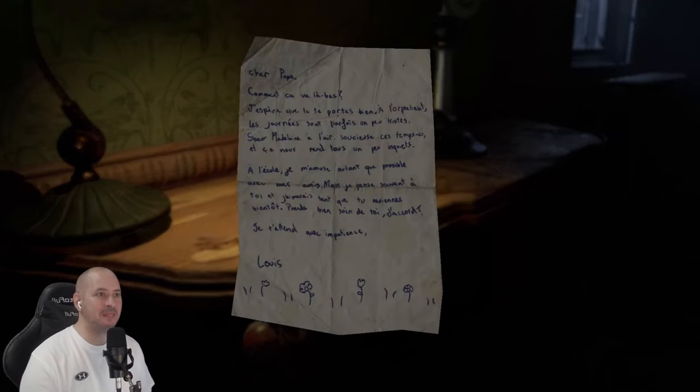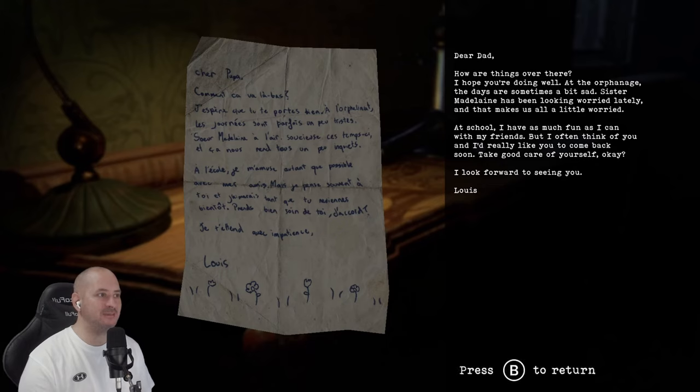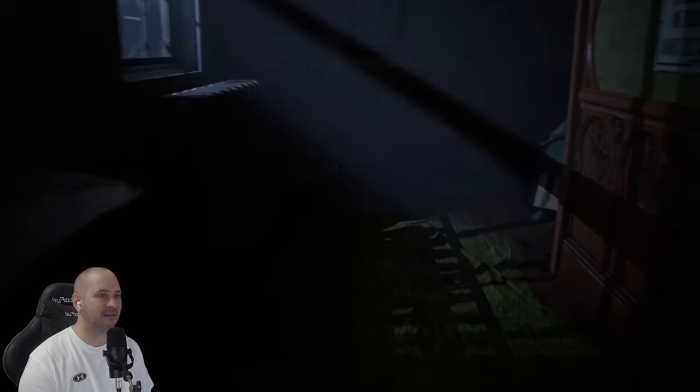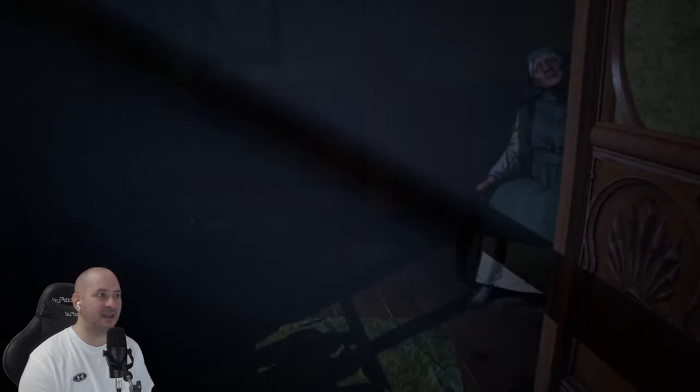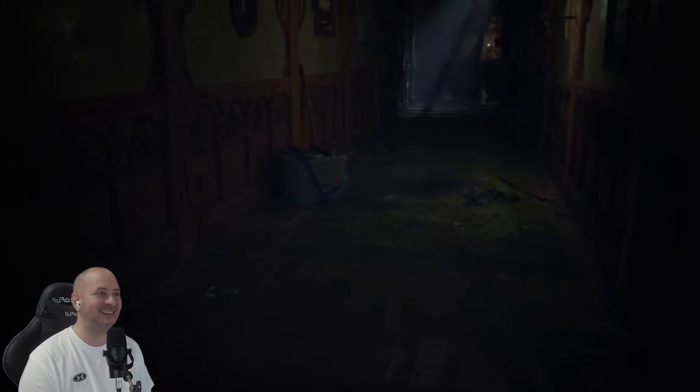There's a bit of paper there. Let's read this. 'Dear Dad, how are things over there? I hope you're doing well. Well, at the orphanage these days, I'm sometimes a bit sad. Sister Madeline has been looking worried lately, and that makes us all a little worried. At school, I have as much fun as I can with my friends, but I often think of you, and I'd really like you to come back soon. Take good care of yourself. I look forward to seeing you. Louie.' Is she the one who was just in the other room? She's gone again.